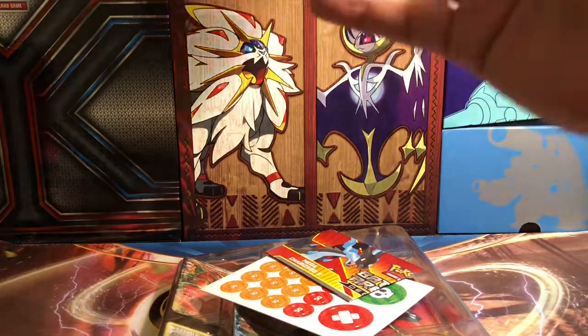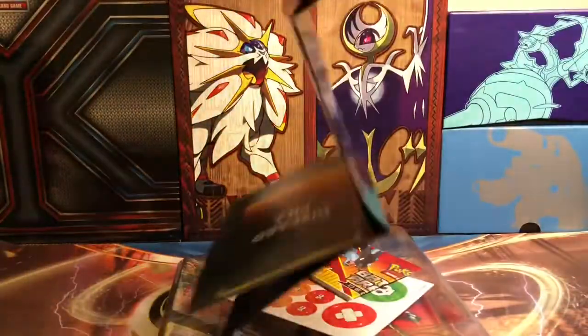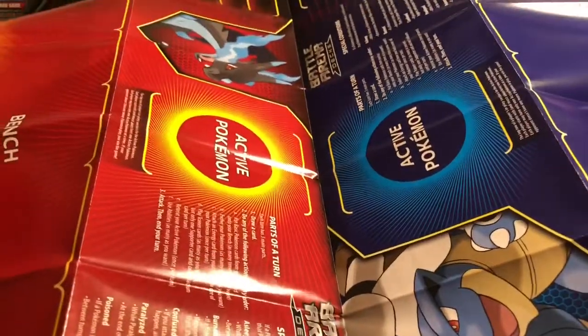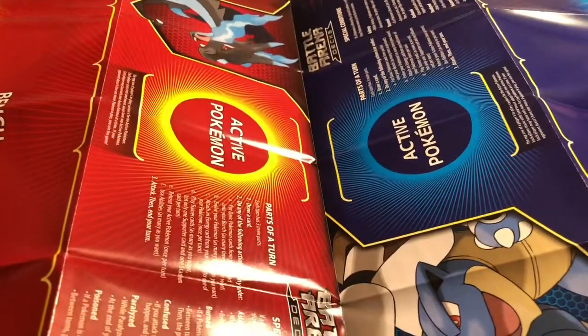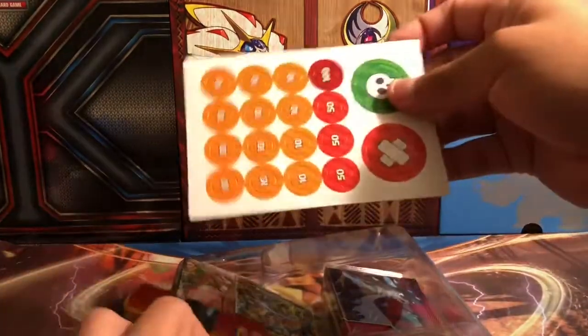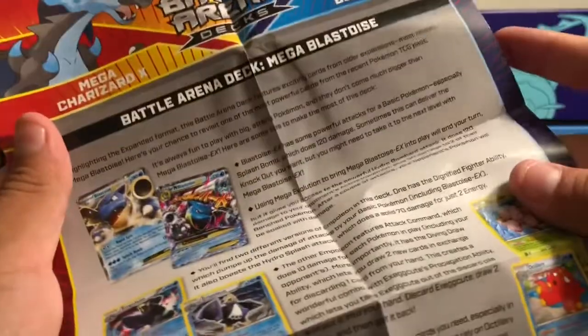So we get the play mat, which should look pretty sick. I'm most likely going to use it just for the Blastoise side of things. It is not the most appealing thing — not as grand as I thought it was going to be. I really thought they were going to have the mascots as big background templates, but it's just those little icons there on the side. Not too bad, actually kind of cool. I think it's one of the better play mats they give you. And here are the tokens for it. There's also a little info booklet — Battle Arena deck, Mega Charizard X, Mega Blastoise, some info about them.